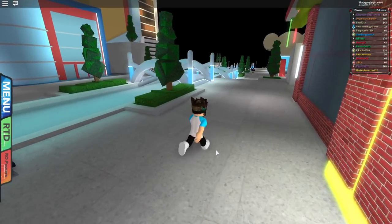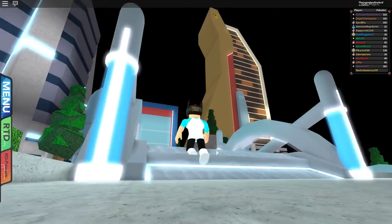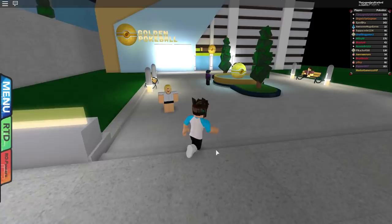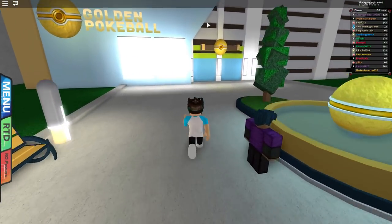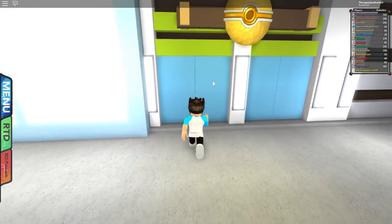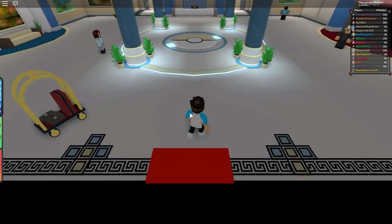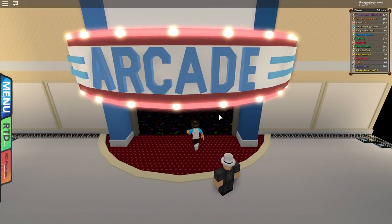Okay, so we're gonna get into the thing right now. What we need to do is go towards the golden pokeball — there it is right there. We also need to make sure we have our own apartment in this game. It doesn't have to be in the golden pokeball — you just need to own one apartment, it doesn't matter which one.